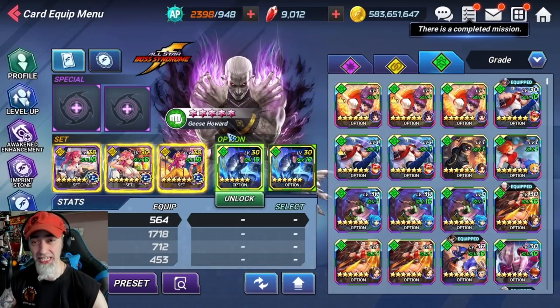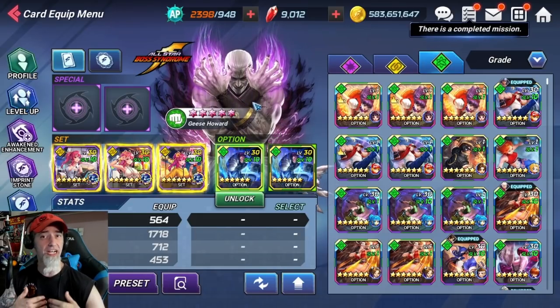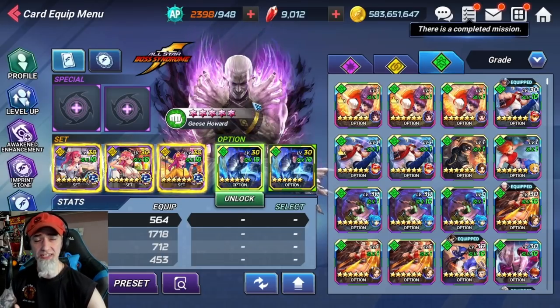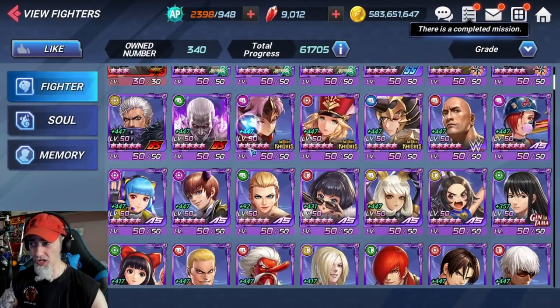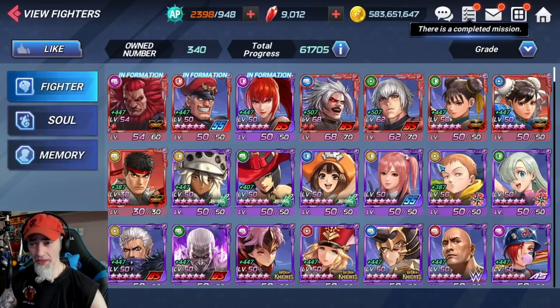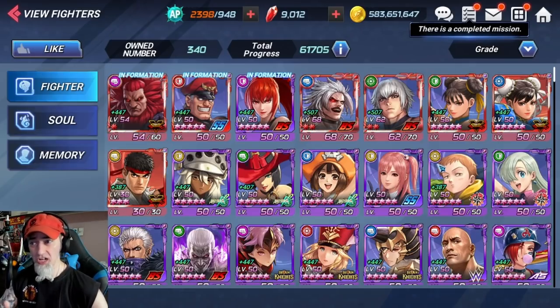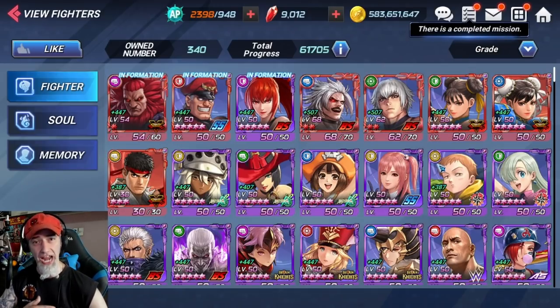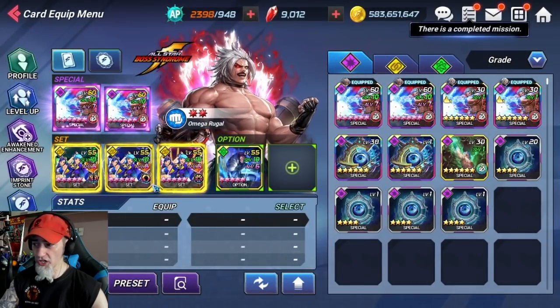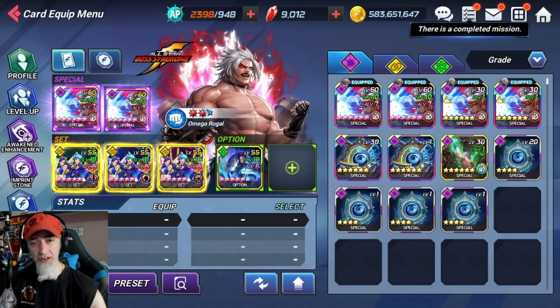Many card sets are only available during specific banners — the DOA6 set from the Dead or Alive 6 collaboration, the Guilty Gear set from that collaboration, etc. But the sets always available in the game are: Akane and Leah for attack type fighters, and Chaos/KS set for defensive and balance type fighters. These sets also work on any character, unlike collaboration sets which are restricted to specific fighters.